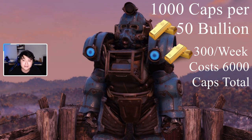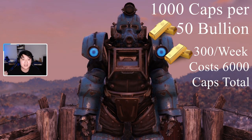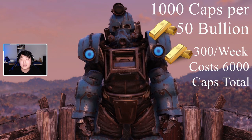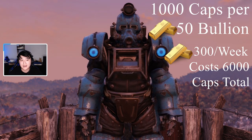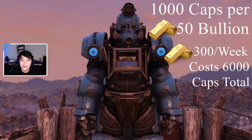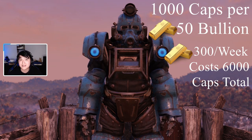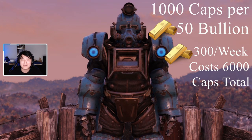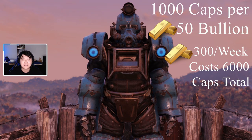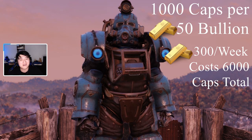The weekly 300 from Smiley stacks with the 200 daily max. So if you convert 200 gold bullion worth of treasury notes and then buy 300 from Smiley, you net 500 that day. It resets every Monday, so that's 6000 caps total for the 300. Charisma will not lower the price — it's a flat rate through a dialogue option.